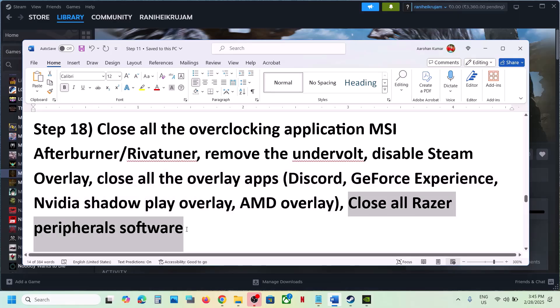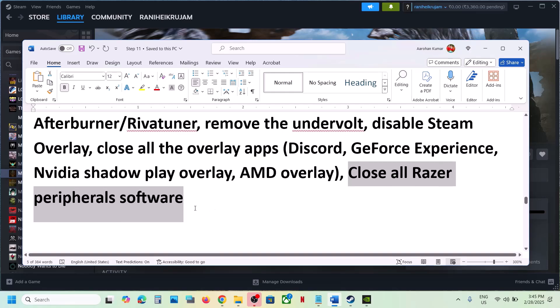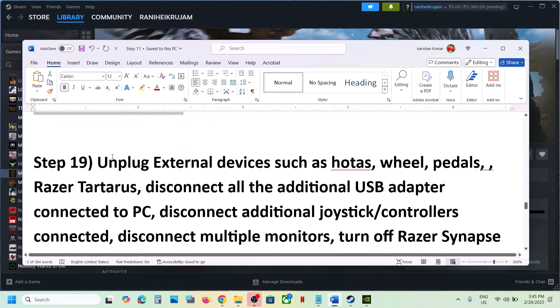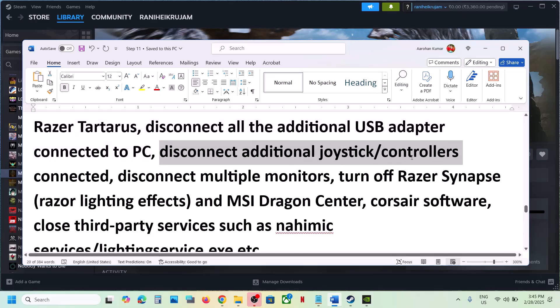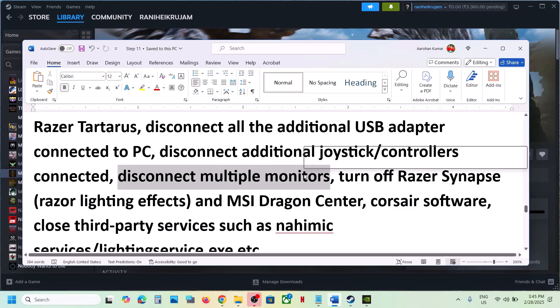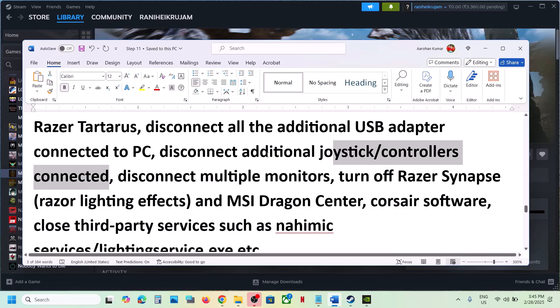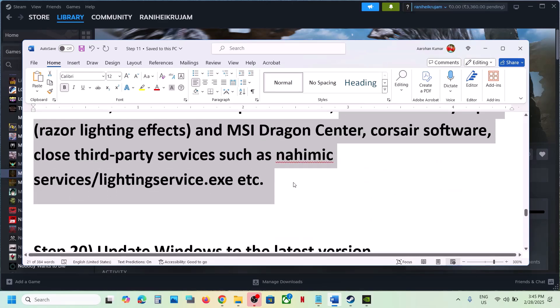Close any third-party software running on your computer, such as Razer software or similar utilities. Unplug all external devices you are not using — HOTAS, wheels, pedals, USB adapters, extra controllers, and dongles. If you have multiple monitors, try launching the game on a single monitor.